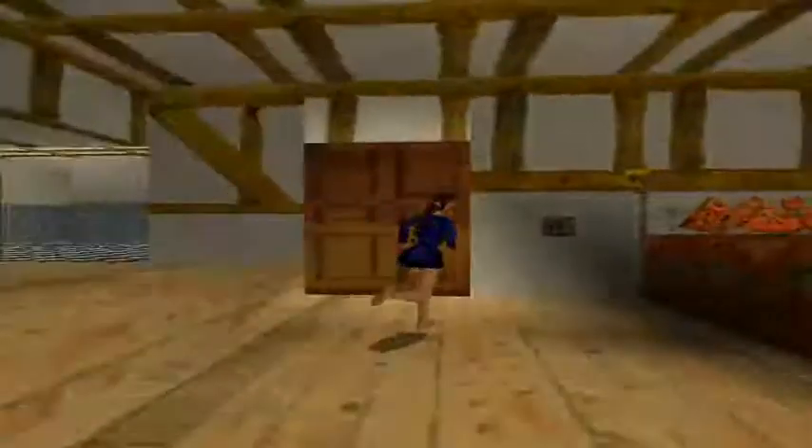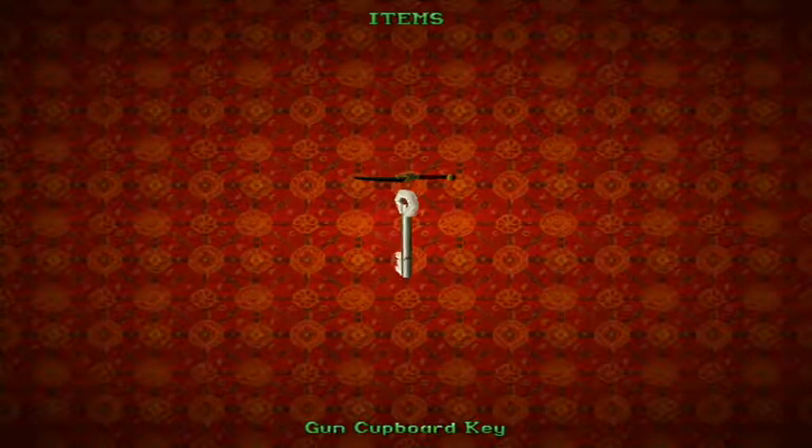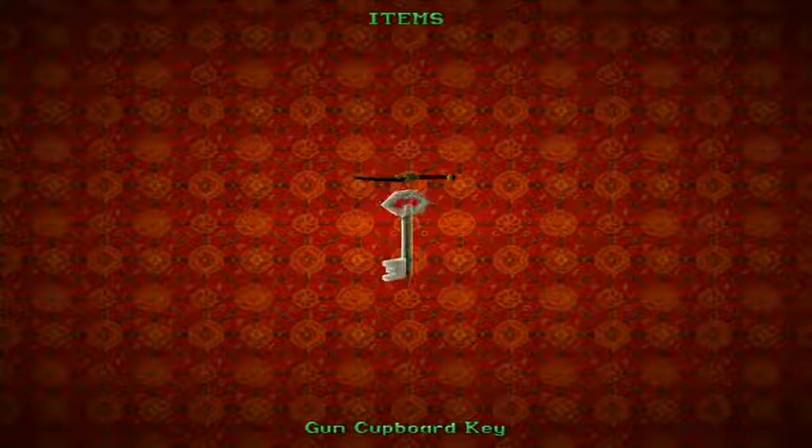Hey guys, this is the Gaming Guy Thomas here, and we'll be continuing on with Tomb Raider 2 in the final level, Home Sweet Home. The first thing you're going to do is hop over by this keyhole, and you are automatically rewarded with a gun cupboard key. So let's pop this in.